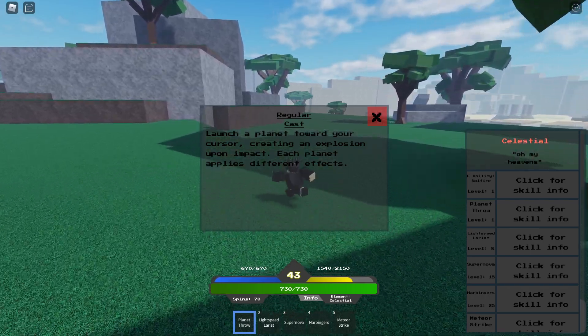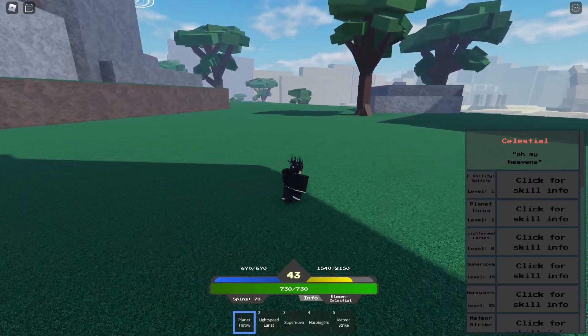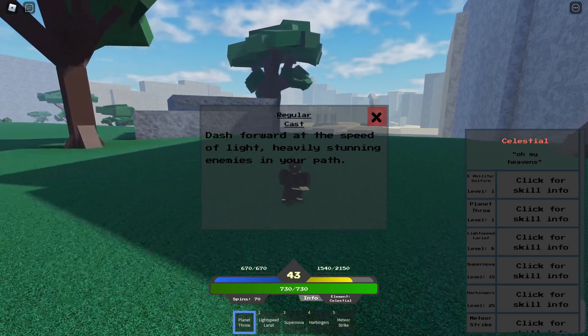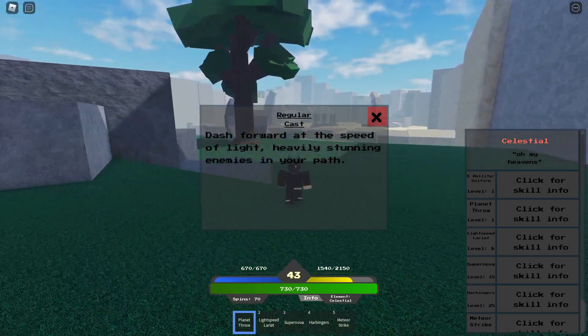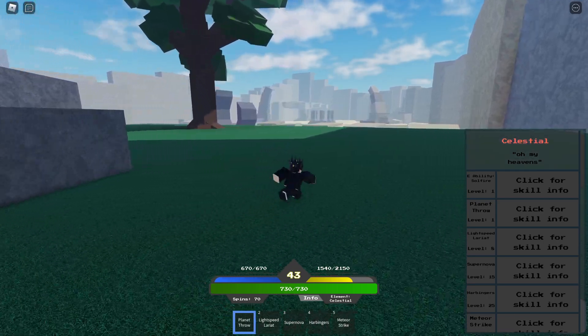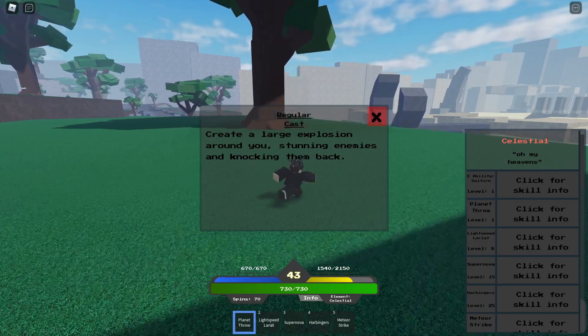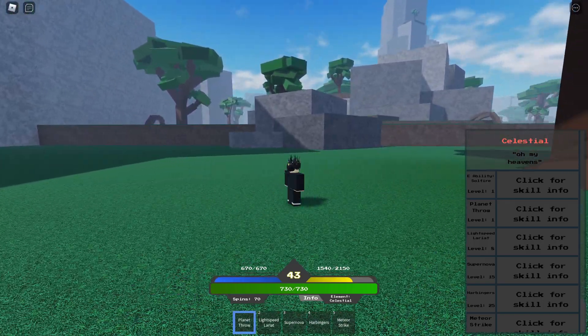Planet throw: you launch a planet towards your cursor creating an explosion upon impact. Each planet applies different effects and I think your planets are random that you throw. Light speed lariat: dash at the speed of light, heavily stunning enemies in your path — a very good move especially when someone's trying to run away from you. Supernova creates a large explosion around you, sending and knocking enemies back.